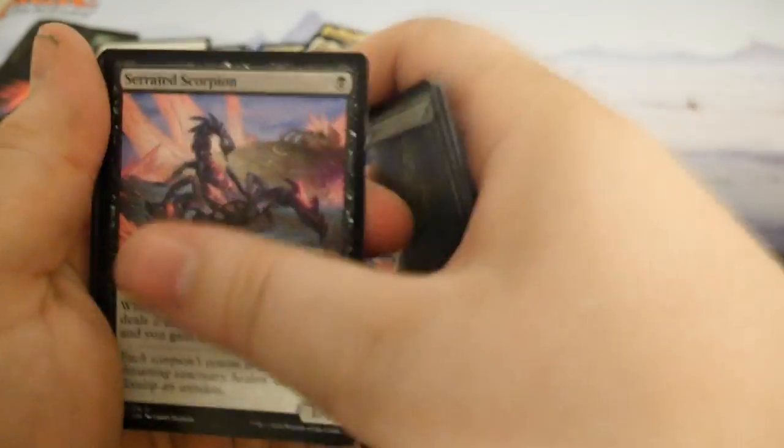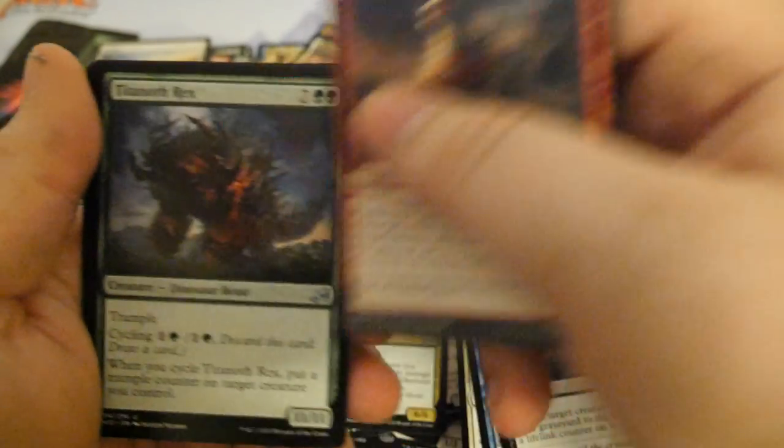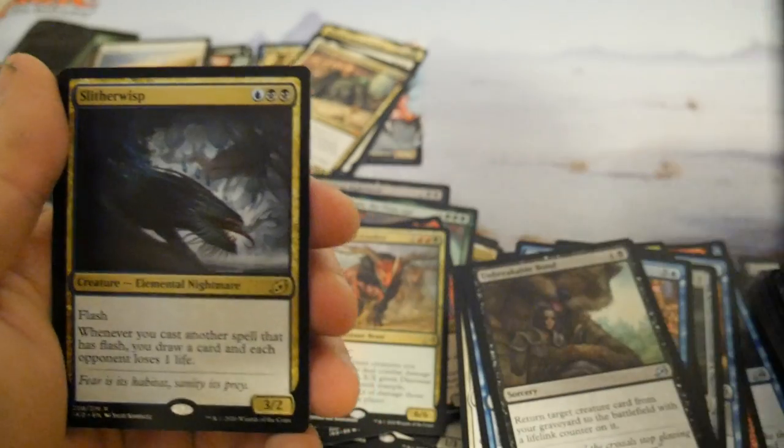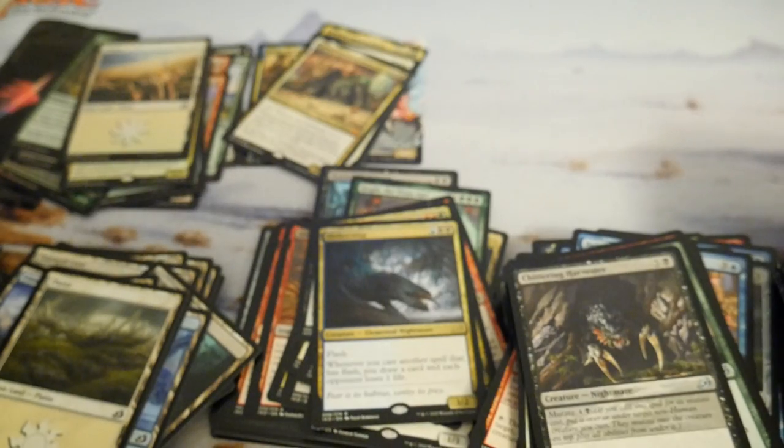I'll try to open this last one on camera, then we have the box topper. Almost forgot about that. Okay, the Wisp — pretty unexciting card. I'm going to stand up.